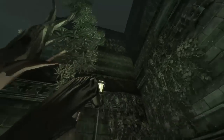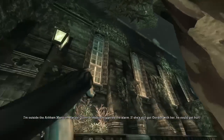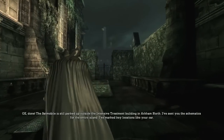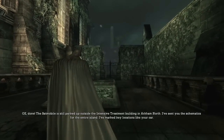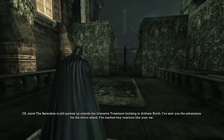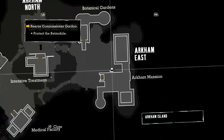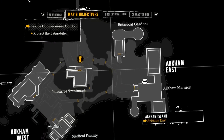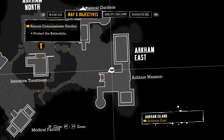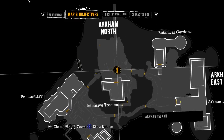I saw the alert. Where are you? I'm outside the Arkham mansion. Harley Quinn probably triggered the alarm — if she's still got Gordon with her he could get hurt. Okay, done. The Batmobile is still parked outside the intensive treatment building in Arkham North — I sent you the schematics for the entire island, I've marked key locations like your car. Thanks Oracle. Finally, I actually know what I'm going to do here — the moment I get over there they're going to blow up my car. Now I actually know what I'm doing, so there's that.